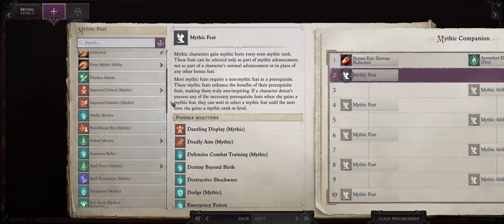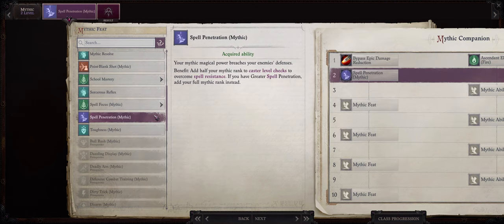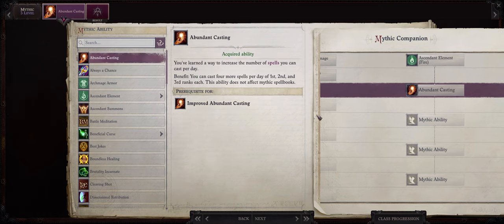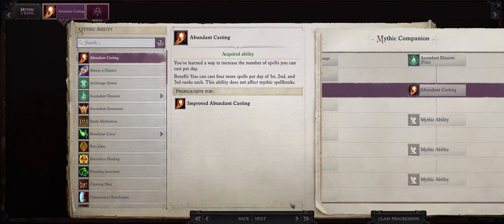Your mythic rank 2 choice is also simple: Mythic Spell Penetration, as all of the spells I mentioned do have to go through the enemy's spell resistance first. Mythic rank 3 is when I would pick Abundant Casting to highly increase the castings per day Ember has.